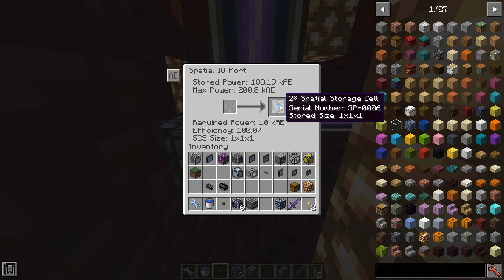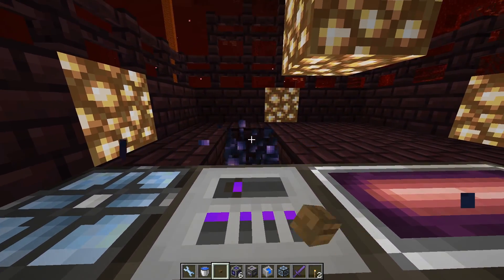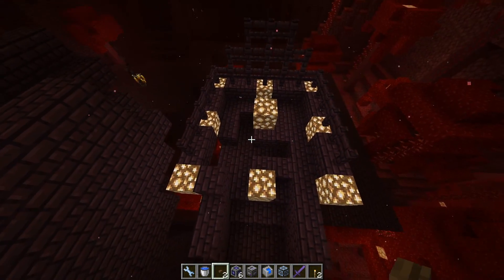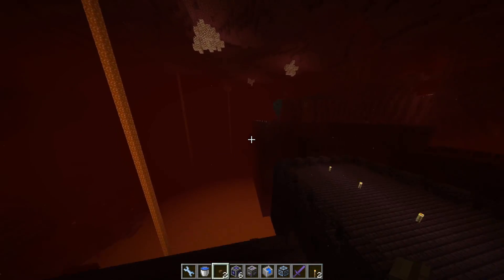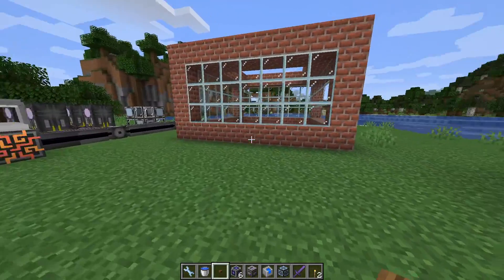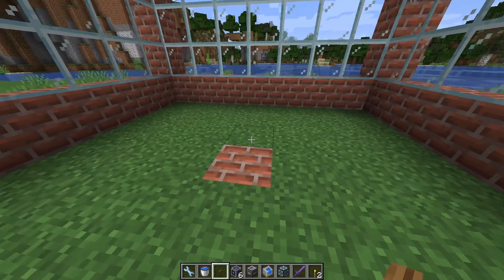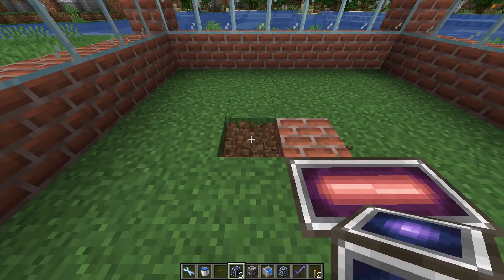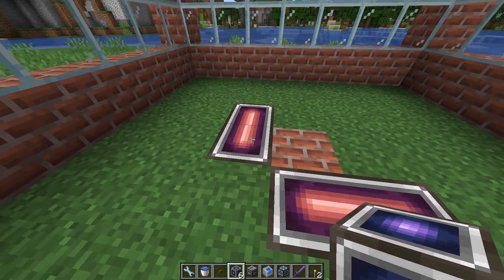So here we have the storage cell. Remember to tear everything down and bring it with you when you go back home - I'm in creative so it's easier for me. Now we can go back. Safe and sound, we are back in the overworld and we can start to place it again, and we do this in the same way but in reverse order - one block below, just as we did before: IO port, energy cell.